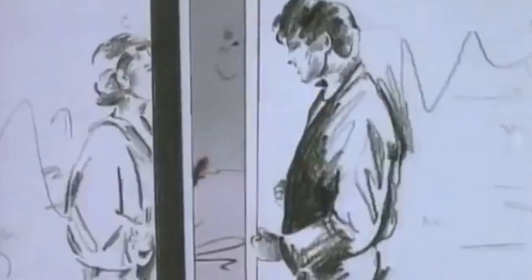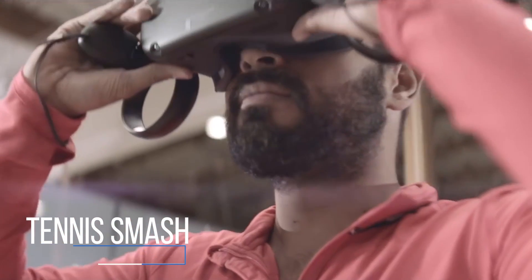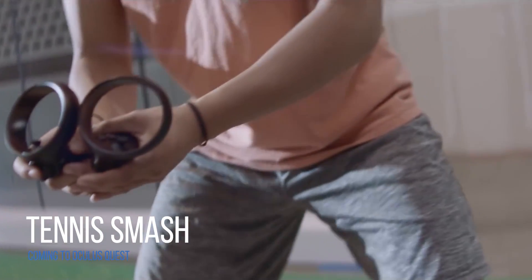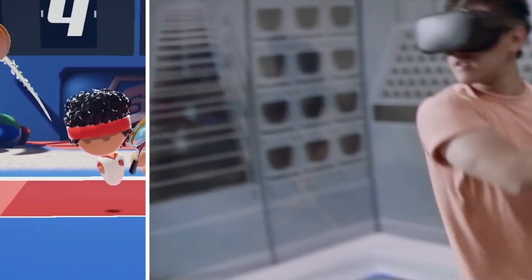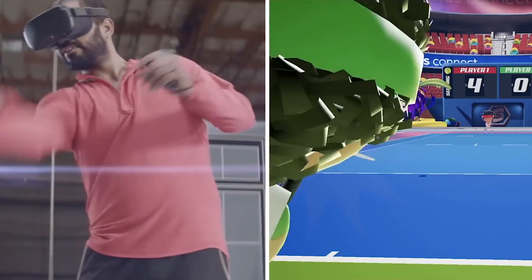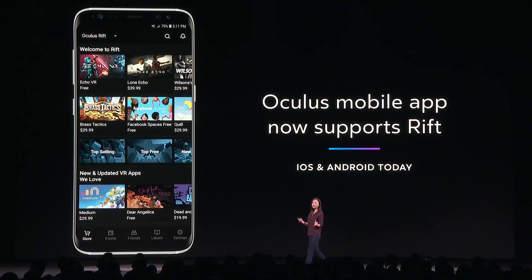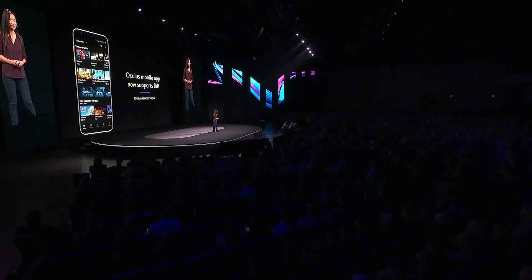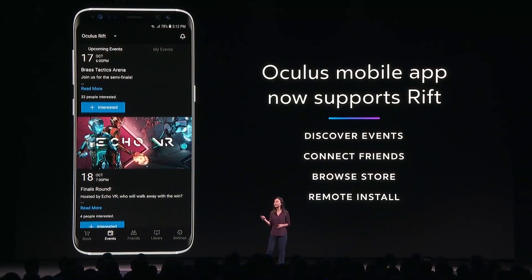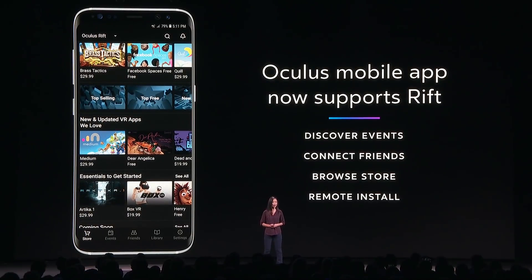The headset itself is made of sturdy plastic with a material wrapped around the body, which opens up customization options — as seen at the Dead and Buried Arena demo where teams had different colored headsets. In terms of comfort it has a rigid headstrap like the Oculus Rift and feels similar in weight, if not slightly heavier. Setup just requires a smartphone using the Oculus app, which also manages friends, applications, and games, and lets you stream what's seen inside the headset to share with friends and family.